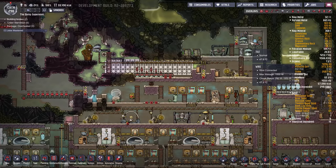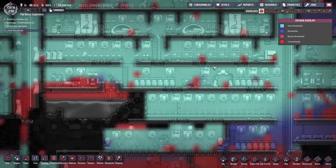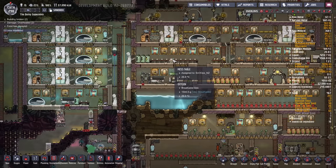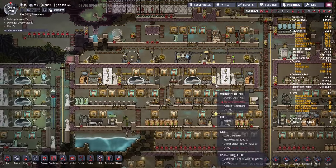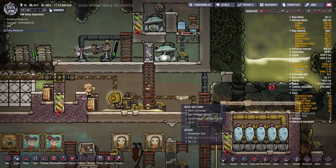My current colony has two of these small oxygen rooms operating. As you can see from the oxygen overlay, we have a very good concentration of oxygen. I've occasionally used the algae deoxidizer because we have 15 duplicants, and at one point the pressure got a little low due to an interrupted water flow. But now that the oxygen rooms are flowing again, the oxygen supply has been really solid. This small, efficient system takes up dramatically less space than the original design but does an excellent job keeping the colony well supplied with oxygen.